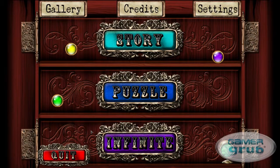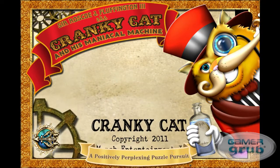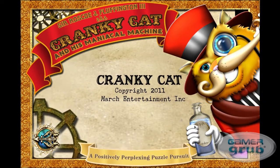There are three game modes. There's the story mode, where you play through the story of Sir Roscoe J. Fluffington and his Maniacal Machine as you play through different puzzles. You have the regular puzzle mode, which is more like what you'd expect from a puzzle game on iOS. You just play through all the puzzles and unlock them, getting a score of three stars, and there are over 250 unique levels to play through.